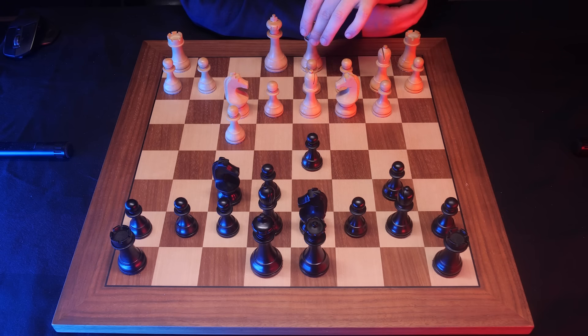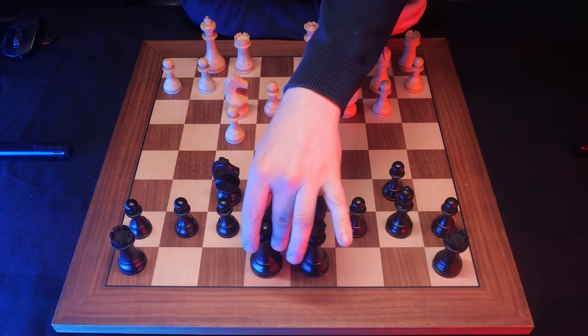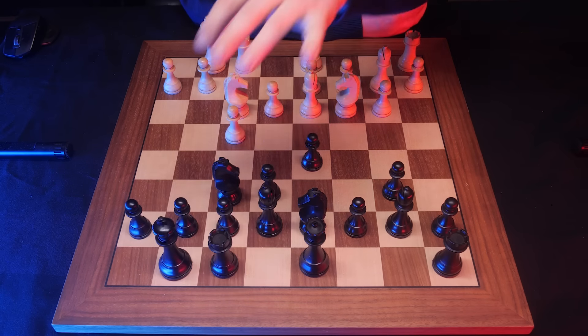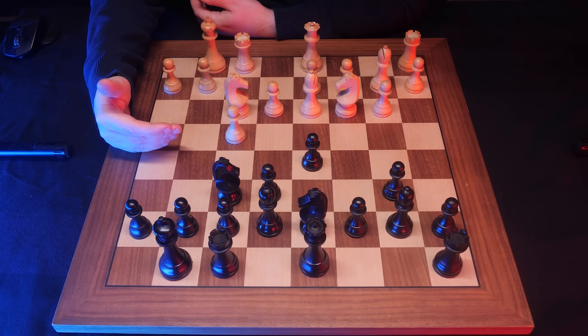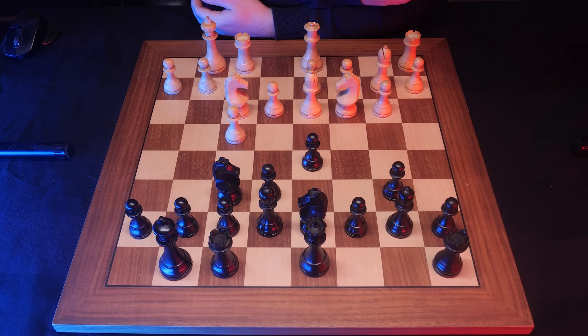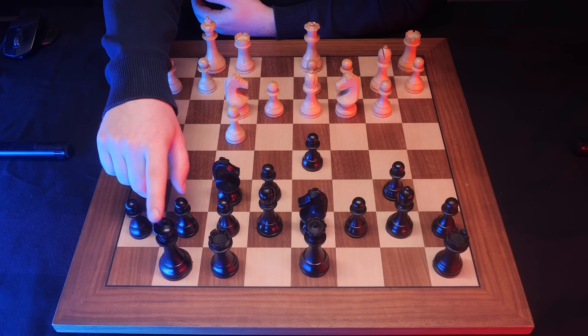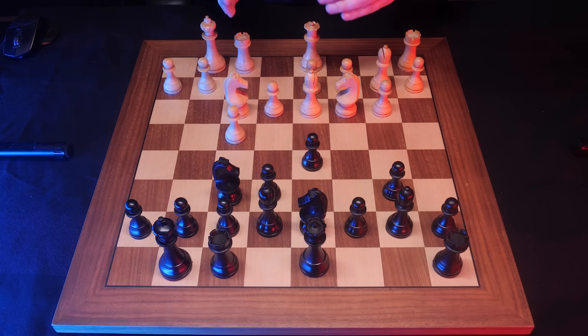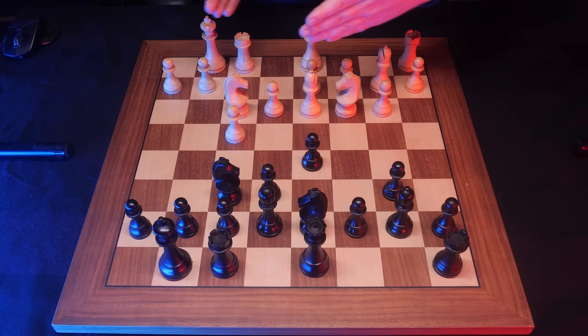Both sides castle. This is the moment — how to develop the game from here for white. The strategy, which is very different from tactics, is the long-term plan, the abstract ideas according to which you play. The strategy for white is to control the dark squares and attack the king using the strong bishops, the rook, and this forward pawn on the f-file, allowing a flank attack towards the king.